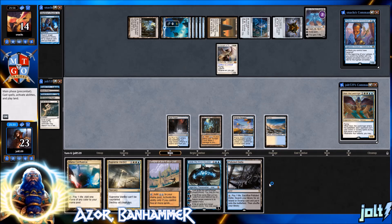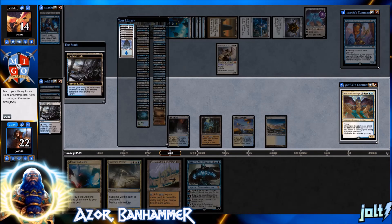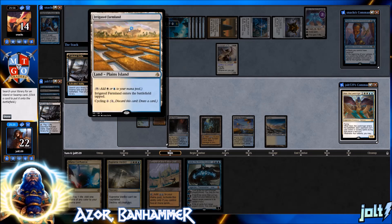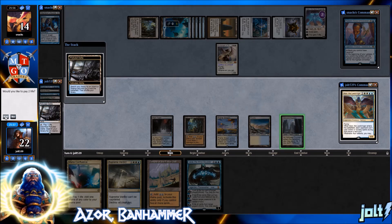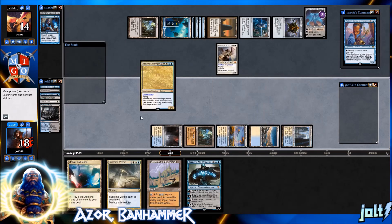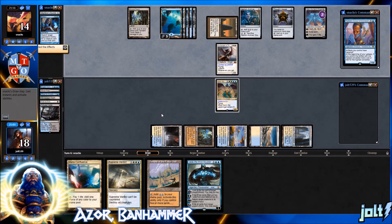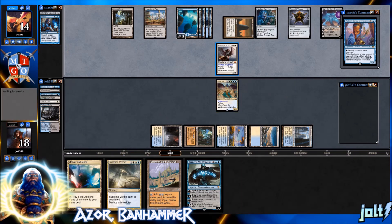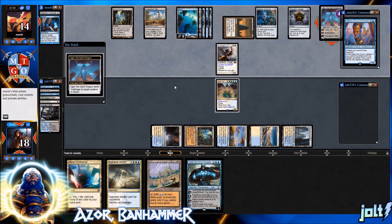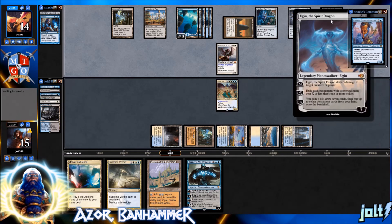Let's get the land drop down — Polluted Delta. I like getting Azor down; it'll keep them off counter magic. Let's grab Hallowed Fountain, shock it in, and tap out — double white, double blue, and Ancient Tomb. Azor enters the battlefield keeping our opponent from casting instants or sorceries. They do have Archangel of Thune, but once we go for Jace we'll be able to bounce it back to hand and start taking advantage of Sphinx's Rev. Opponent is going to deal three damage to us off Ugin — high priority to take care of Ugin.